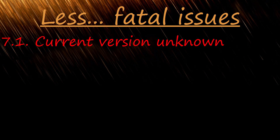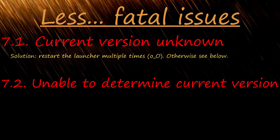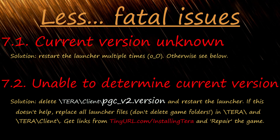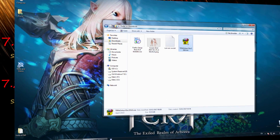Current version unknown and unable to determine current version: if restarting your launcher multiple times doesn't help — I know it sounds odd, but just try it — then delete your version file and restart the launcher. Alternatively, use my launcher files and repair your game right away.